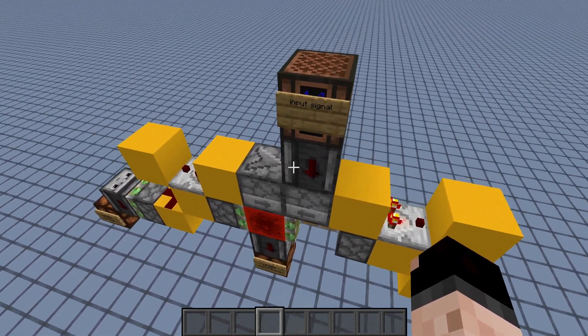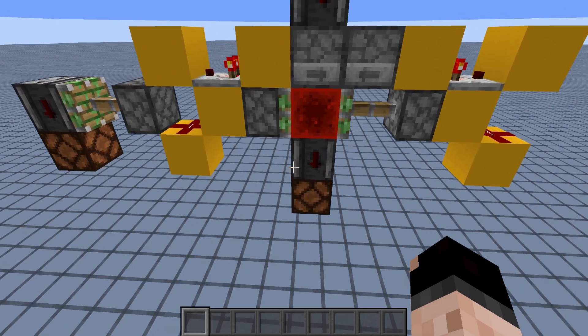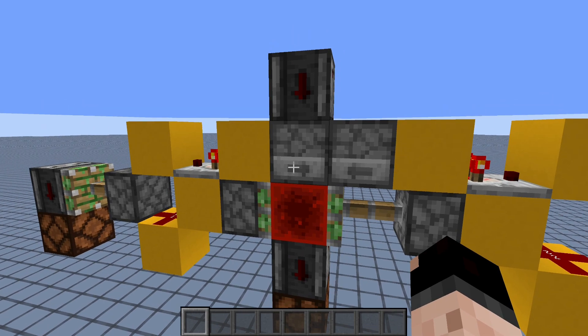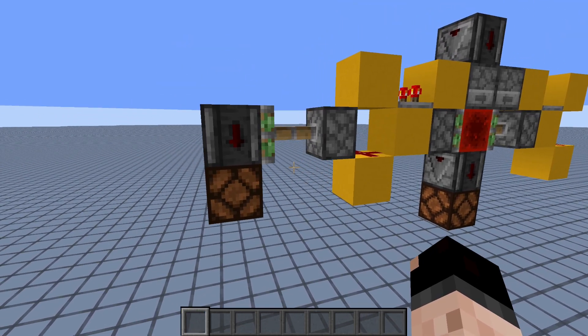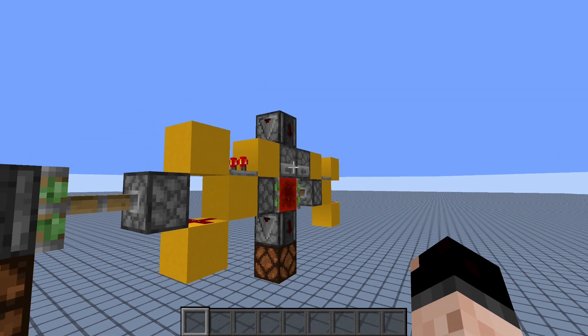Because we're using droppers to go back and forth, once it's done counting, it's automatically and instantly reset. Observing the redstone block over here, you're going to be able to do that every one to 576 signal inputs. Or having your observer over here on this piston, that's going to be every two to 1152 signal inputs to that same observer.